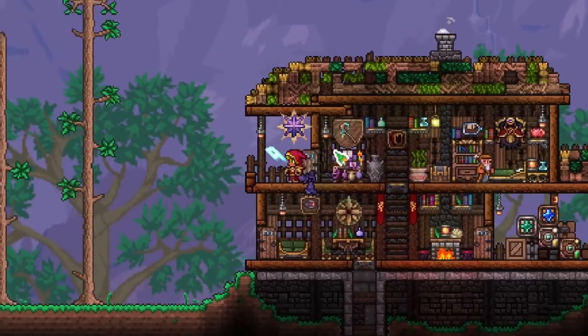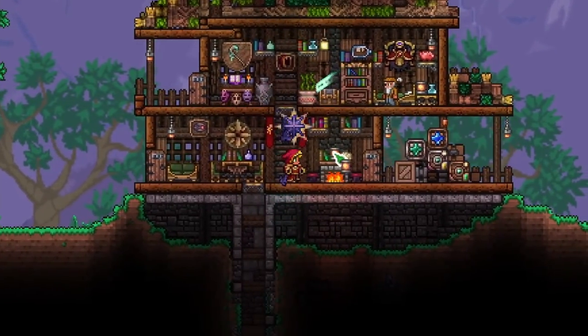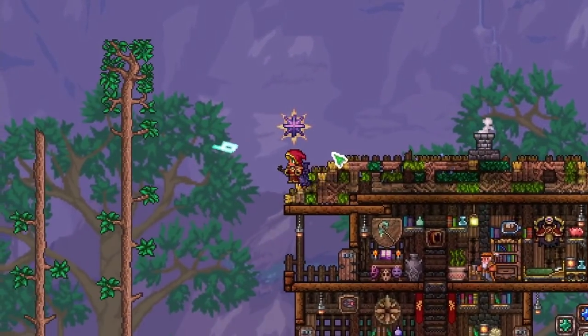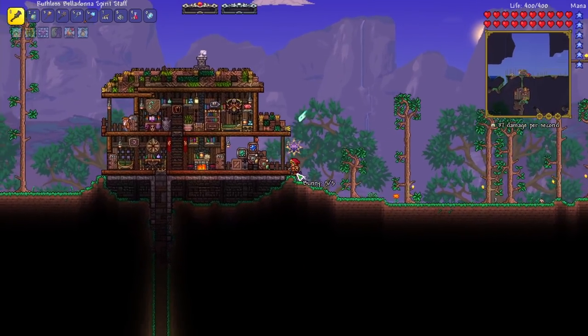Welcome back. This is Rito here with another Terraria Calamity Let's Play episode. We are playing as Silas the Summoner on Calamity death mode. Last episode we defeated the Eye of Cthulhu, farmed up the Desert Scourge, and also defeated the King Slime.